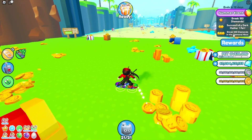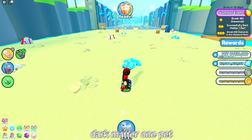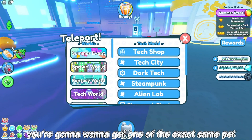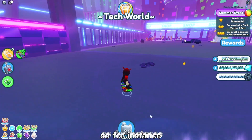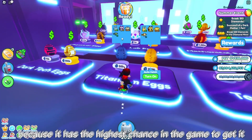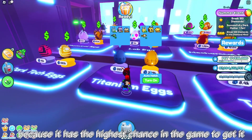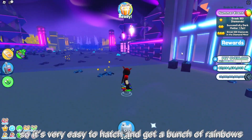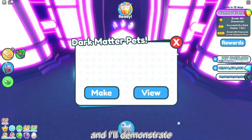For the first quest, say one of your quests is dark matter one pet. What you're going to want to do is get one of the exact same pet. I would recommend the cyber bunny because it has the highest chance in the game to get it, so it's very easy to hatch and get a bunch of rainbows.